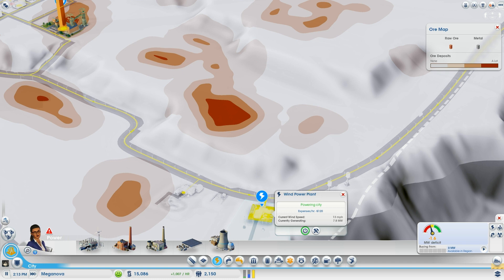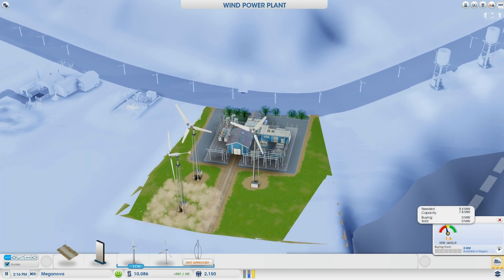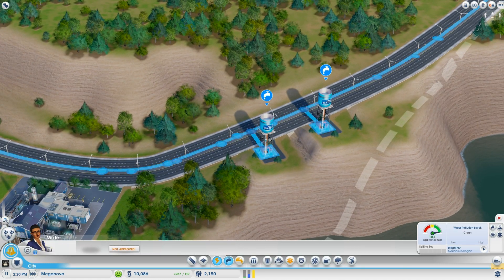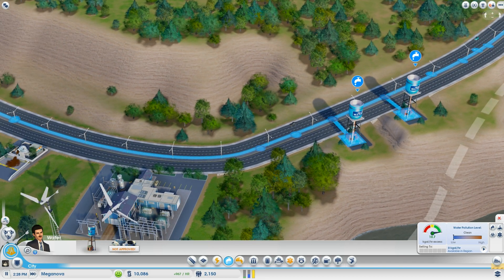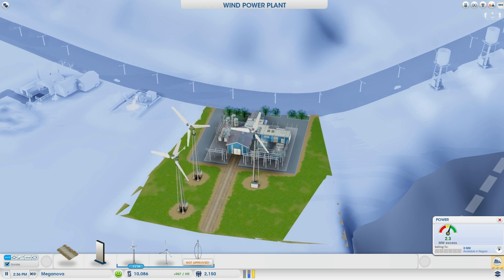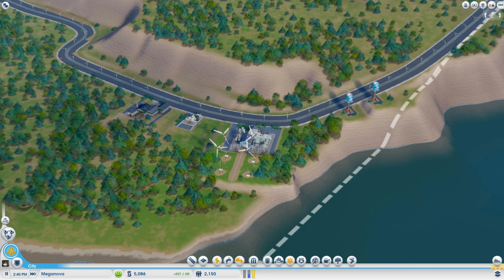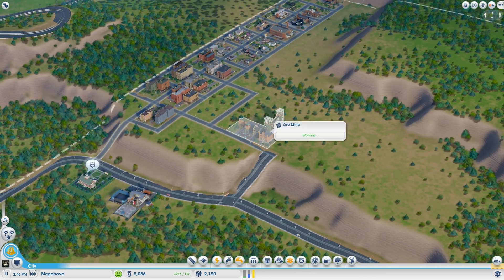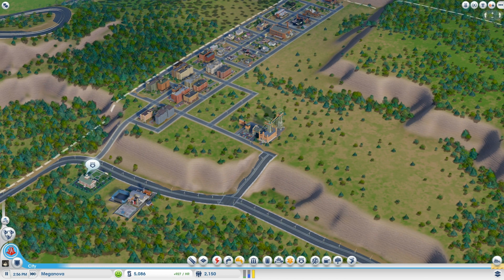It looks like water is doing fine, so we just need to address power. I'm going to add more to the power plant now — whenever we add another module to the ore mine we'll need it anyway, so I'd rather do it now and get it over with.